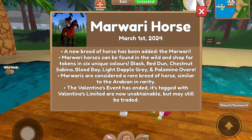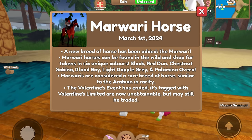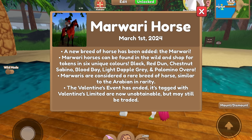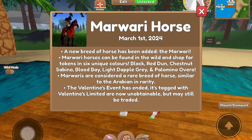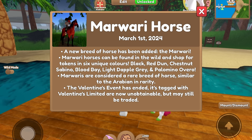Marwori horses can be found in the wild and in the shop for tokens in six unique colors: Black, Red Dun, Chestnut Sabino, Blood Bay, Light Dappled Gray, and Palomino Overo. Marwori are considered a rare breed of horse, similar to the Arabian in rarity.